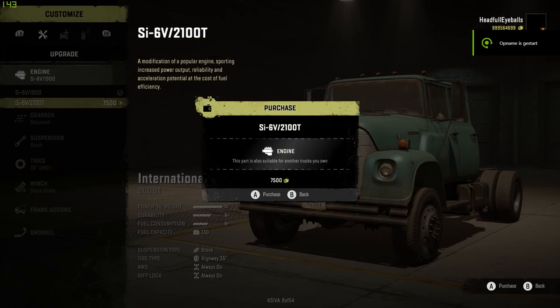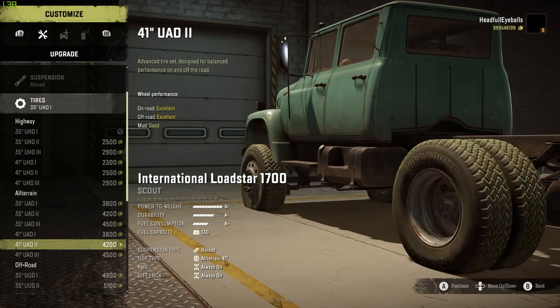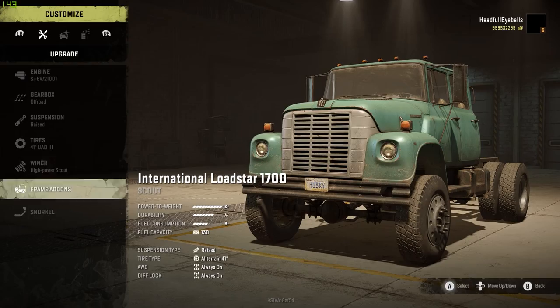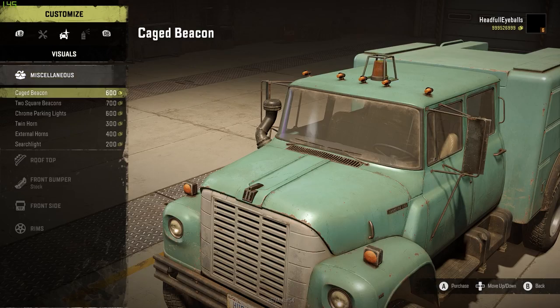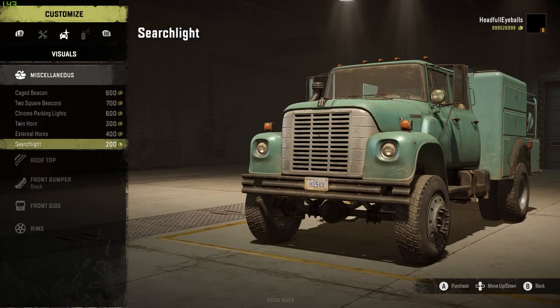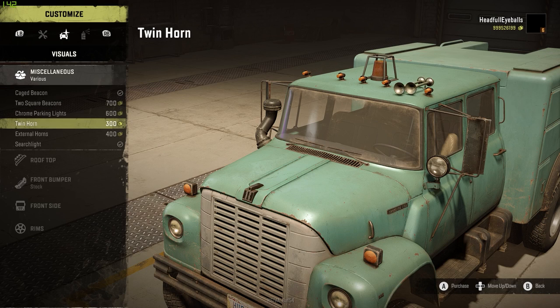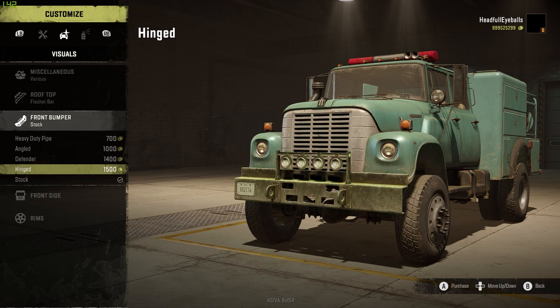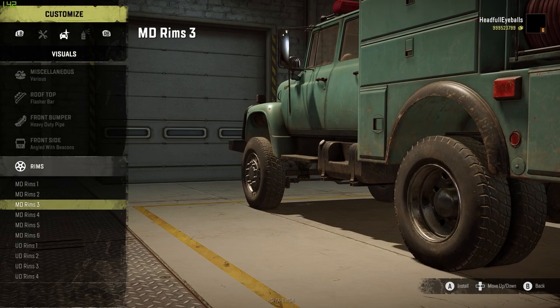Next up we have the International Loadstar 1700. This is actually one of the vehicles I didn't expect at all to perform so well — it was really surprising how well it did across all the tests. I've played with a mod that had quad steering and was really impressed, but it turns out the stock vehicle is actually really good as well. Definitely surprised me.